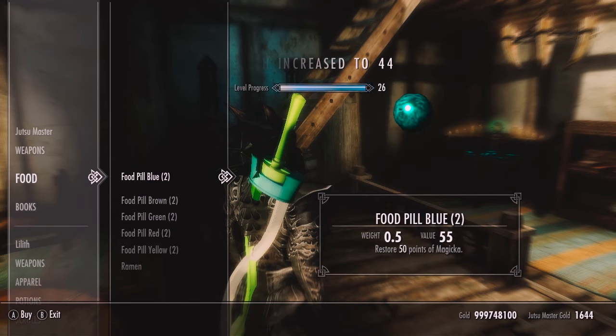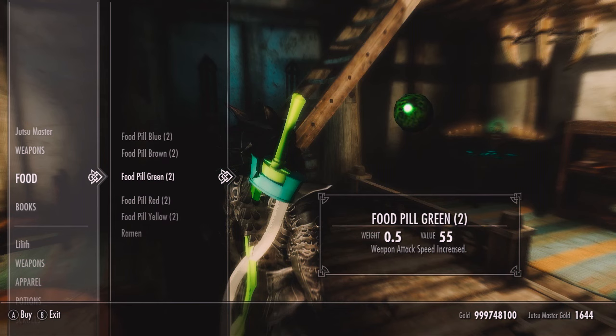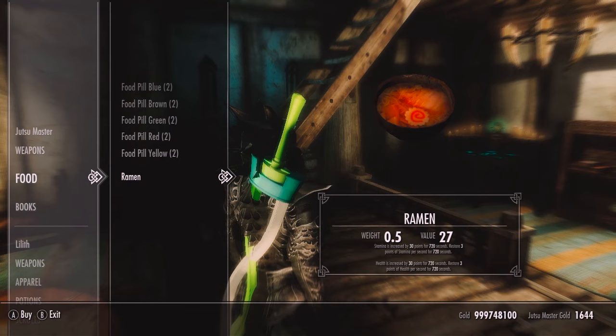As for the food pills, each pill does something different. The blue pill restores magic, the brown pill restores health, the green increases your attack speed, the red increases damage, and the yellow restores 2 points of stamina for 30 seconds. The ramen increases your stamina by 30 points for 720 seconds and restores 3 points of stamina per second for 720 seconds.